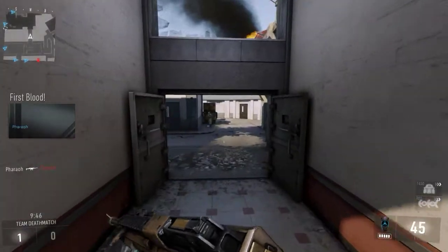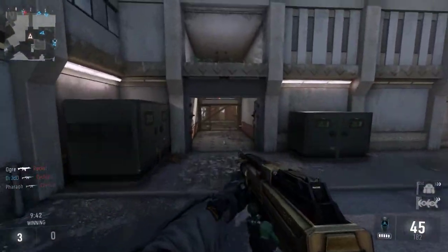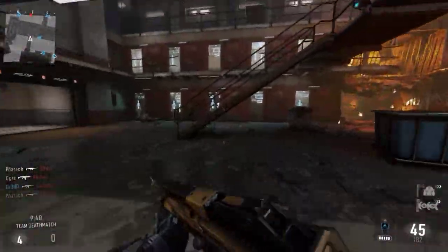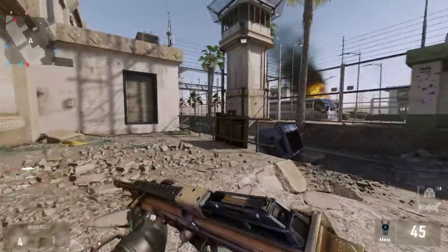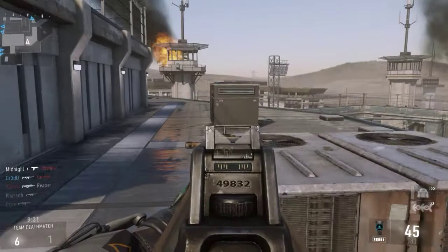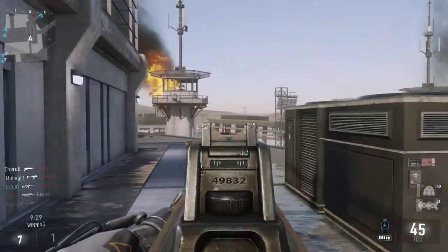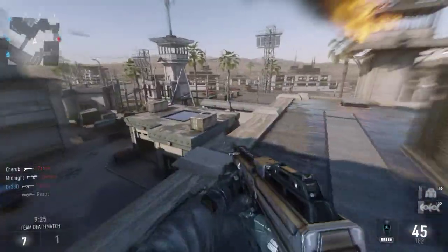Right now we're using the ASM-1 submachine gun, one of my personal favorites. It has a unique trait whereby the first few rounds of the weapon fire faster than the rest, which allows you to nail more shots downrange. It's also reasonably accurate — the iron sights are not too bad either, because they're all in straight lines and provide a clear line of sight, not obstructed by anything too fancy.